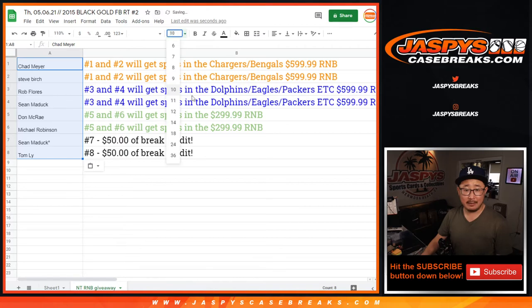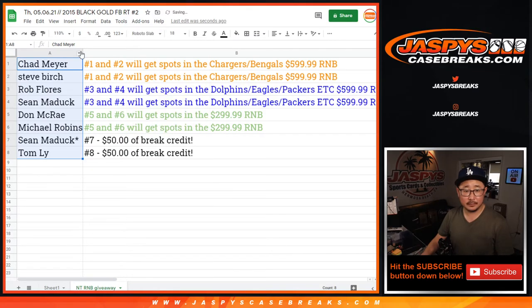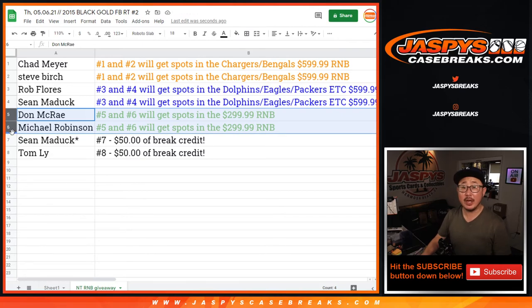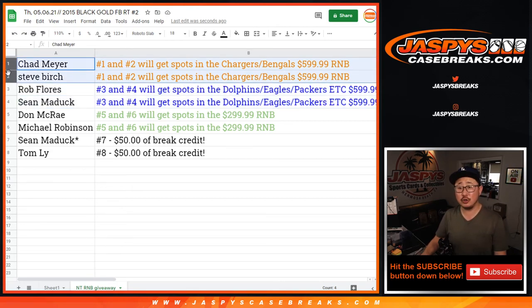There you have it. So once again, Sean and Tom with the $50 of break credit. Don and Michael, you'll be in that $300 a spot number block. Rob and Sean, you'll be in that Dolphins, Eagles, Packers, et cetera number block. And Chad and Steve in that Chargers-Bengals number block. Pretty nice stuff. I'm Joe for JazV's CaseBreaks.com. Let's do that last one and unlock everything — I'll see you a little bit later for that one.